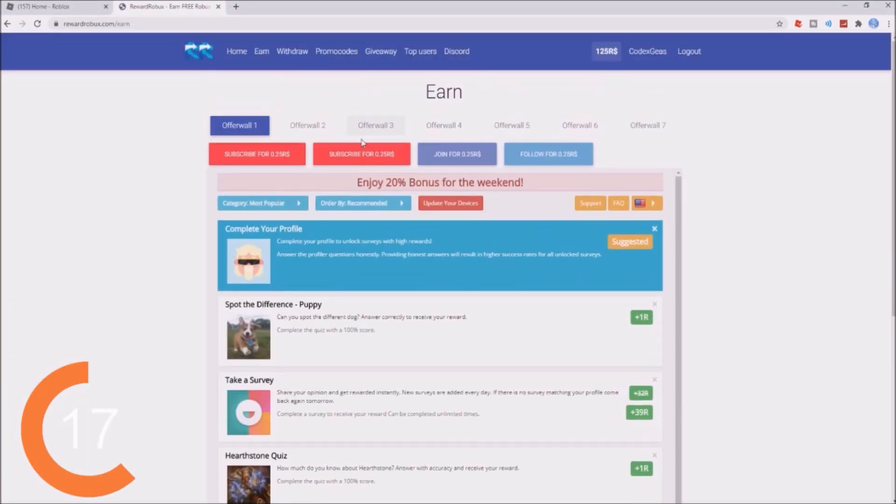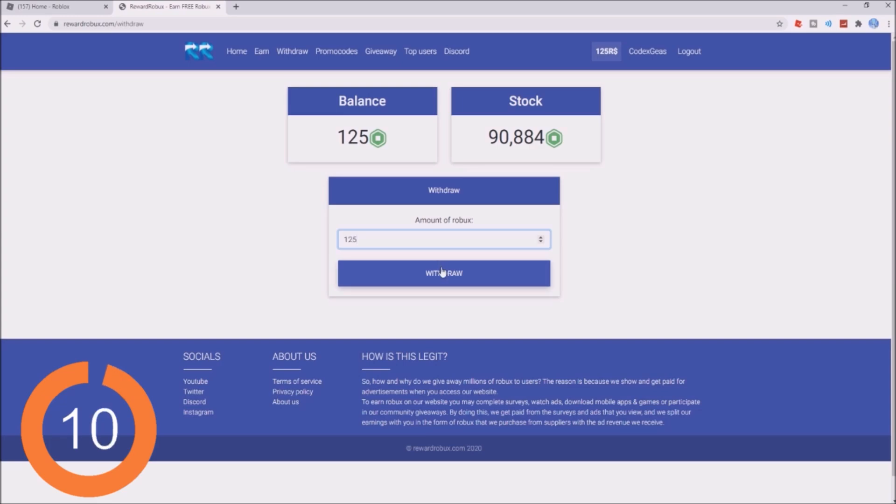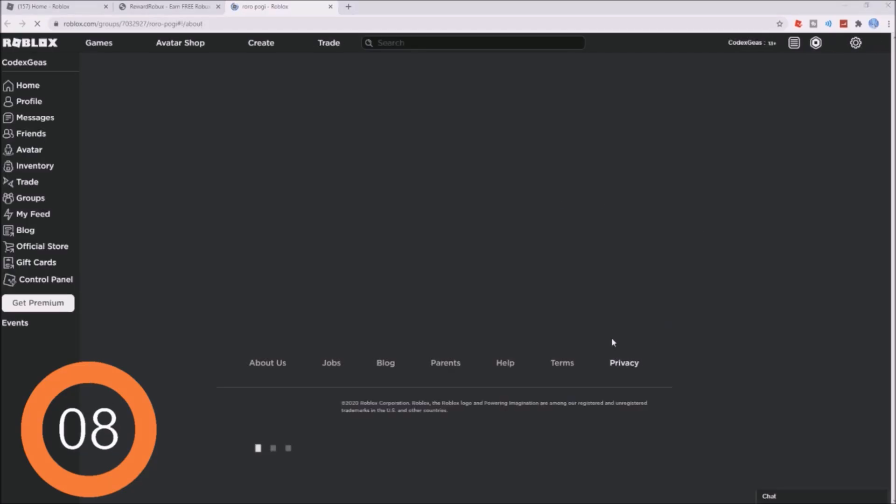You will be redirected to the earn page. There are a lot of offers for you to take. All you need to do is click them and finish them. After that, click the withdraw button and enter the amount of Robux that you want — 125 — then click withdraw.